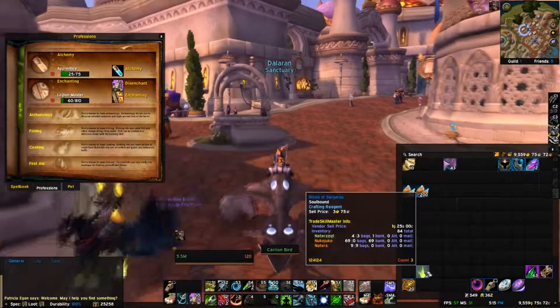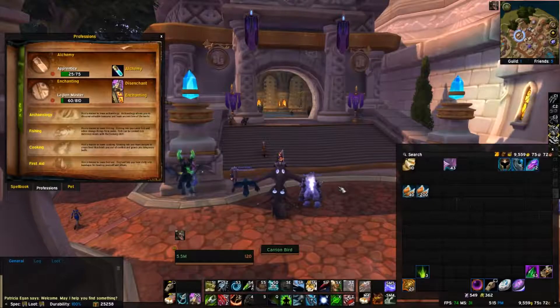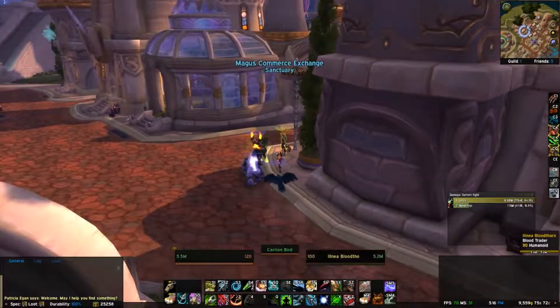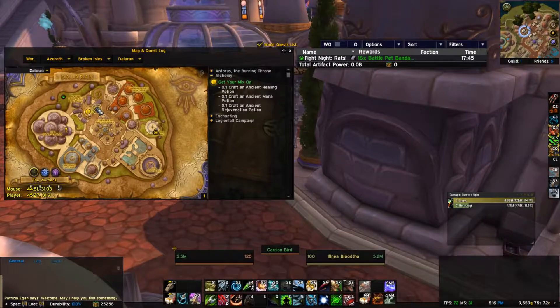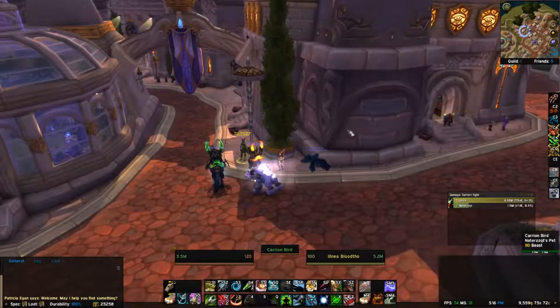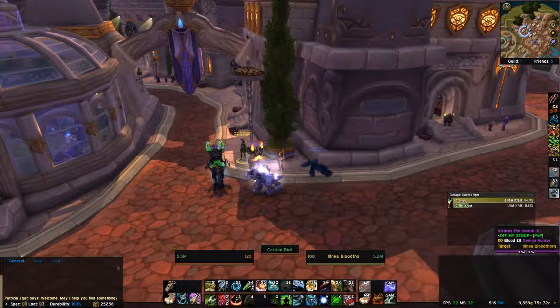And when you disenchant you can get Bloods of Sargeras as well. What I do is just turn them into Foxflower. You come to this vendor right here in Dal — it's right here, right near the legendary vendor. And this is on the outside.